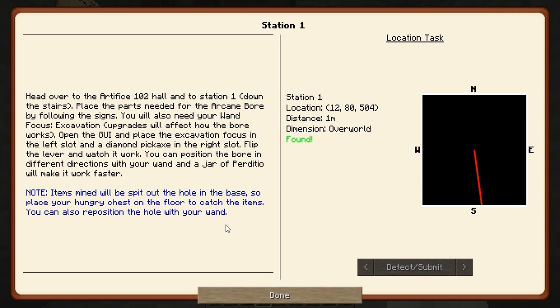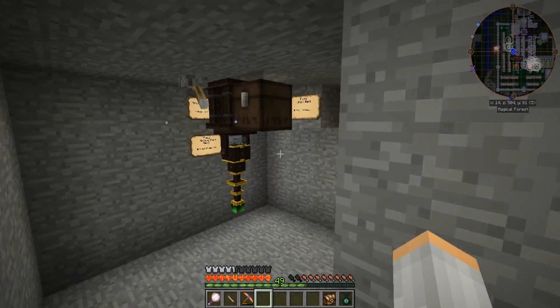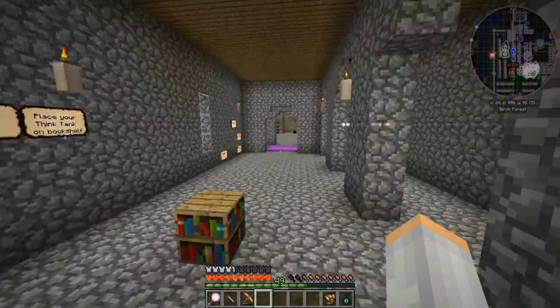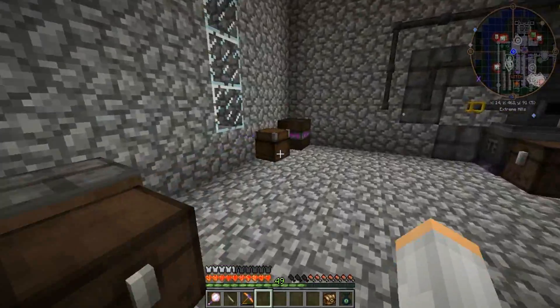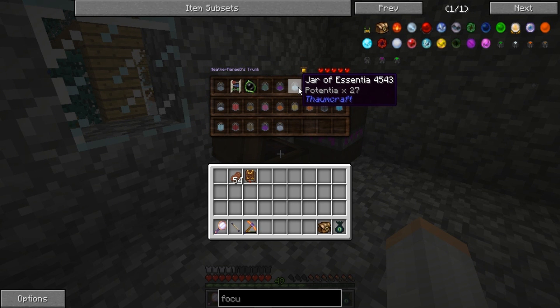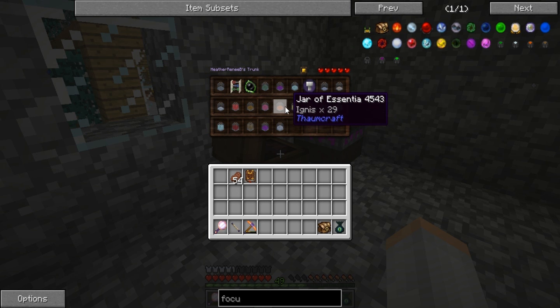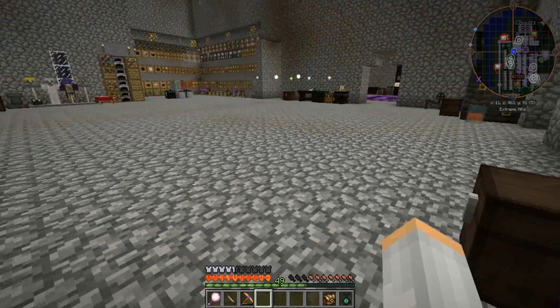It said to put the chest there. Do I need a jar of Praecantatio? I like how this is glowing. Maybe — let's see. Do I have one? I don't know that I have one here — Potentia. I do not have one here.